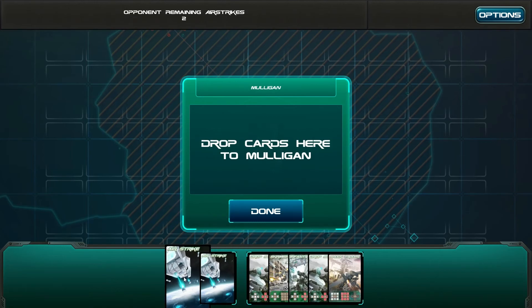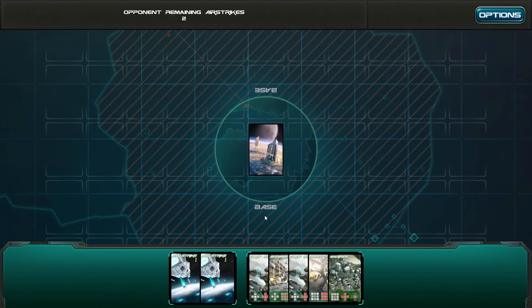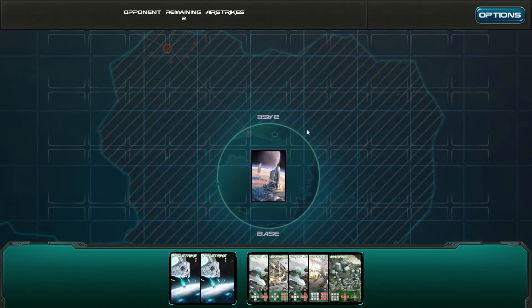Drop cards here to Mulligan. This is our base and we're going to have to attack things.